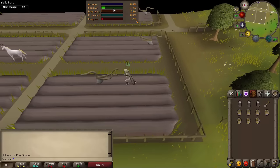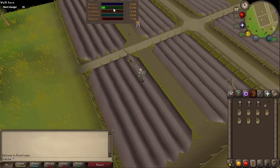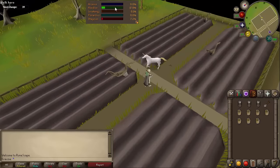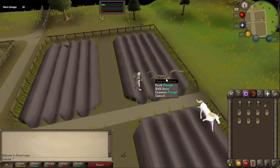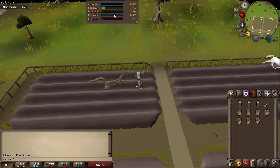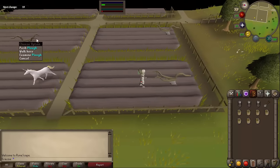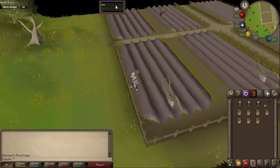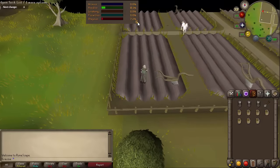You'll occasionally gain favor. I'm not sure if there's a specific number, it seems to be kind of random on when you gain favor — like every five to nine pushes it'll give you a little bit of favor. Alright, I just gained some favor. And occasionally what will happen is the plow will break and you won't be able to push it. All you have to do is use a hammer on it, it'll repair it, and then you can go back to pushing. That's pretty much how you'll gain favor until 5%.